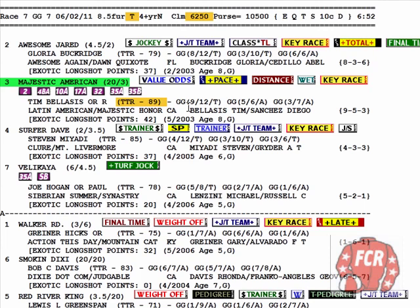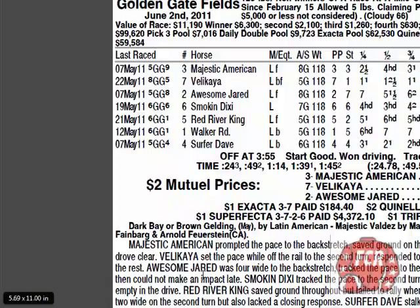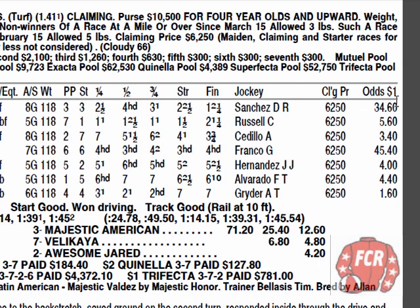The trainer was right. Majestic American — nearly 35 to 1 with our true odds of 3 to 1. Nearly the top pick in the race — one power point rating away from being listed as the top pick. The figures said this horse could compete here. And that trainer story indicated that bringing him back to the turf again really must mean he thinks this horse can handle the turf, at least at the $6,250 claiming level. And he was right. $71.20 on the win mutual.